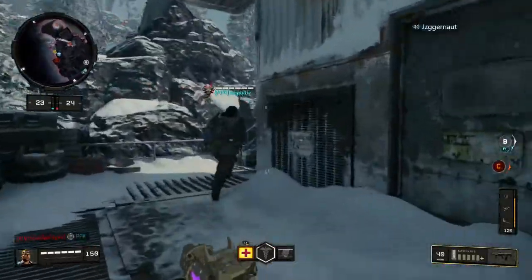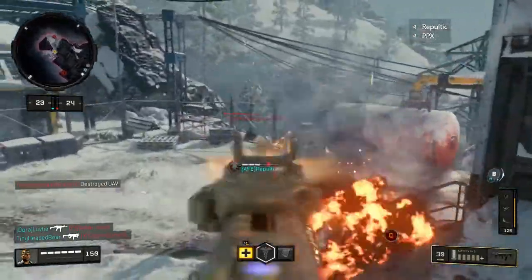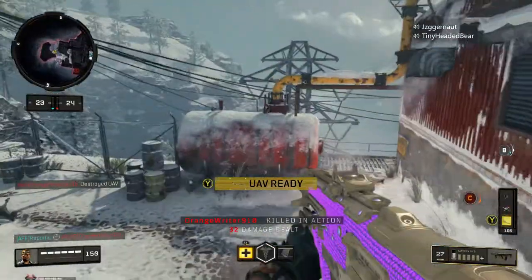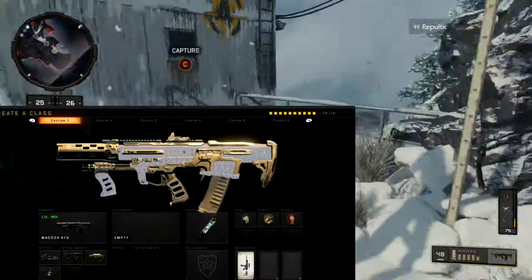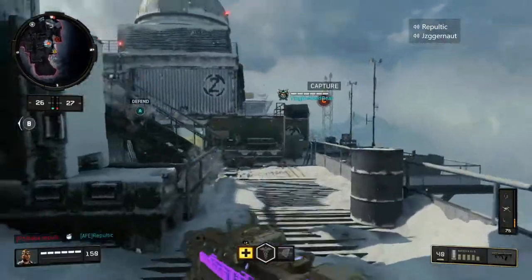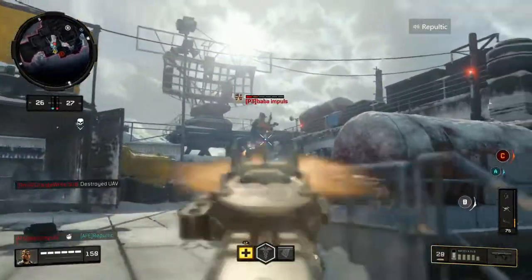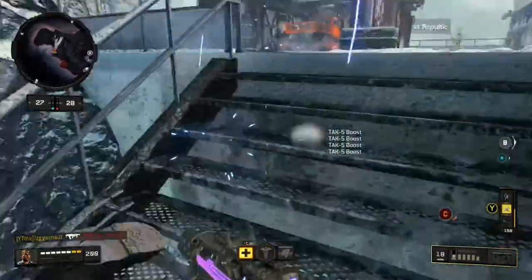But the Maddox is equally as good — it doesn't have a suppressor but it has quickdraw and stuff. Who doesn't like a bit of quickdraw? It doesn't do much on this game but I still think it's alright. What I was running on this was just quickdraw, fast mags, stock and ELO. The sight is really up to you but I prefer ELO over reflex — I just think it's better for me, but it's really up to you what you want to use in terms of sights.